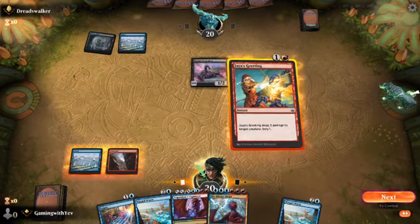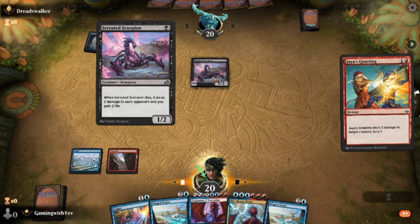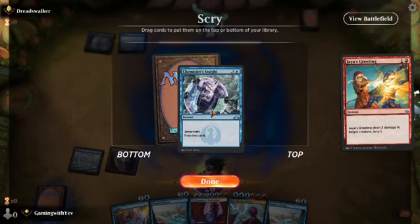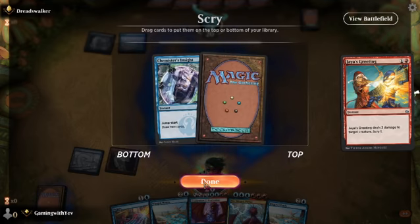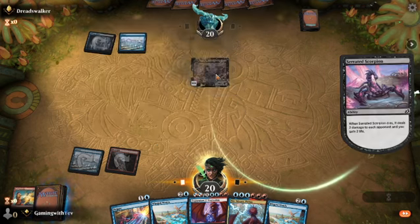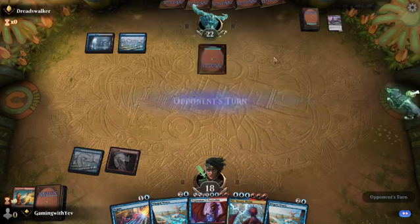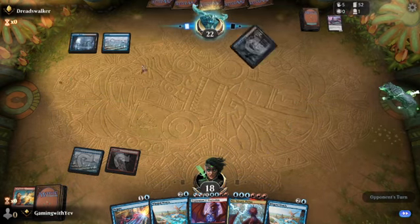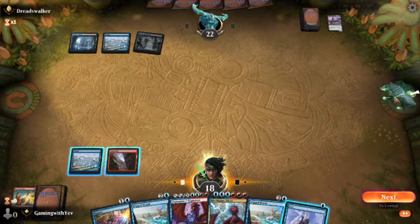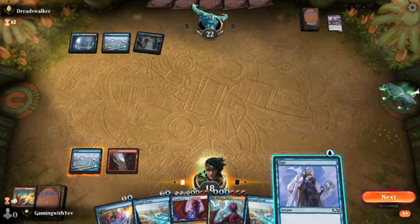So we're going to play this card. That little thing — oh, this is a scorpion. This card is a scorpion: when it dies, it deals two damage and he gains two life. So it looks like he's playing some blue-black. That wolf right over there — is that the referee? Oh no, this is his pet. As you can see, it doesn't like me.